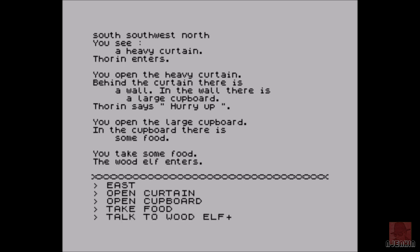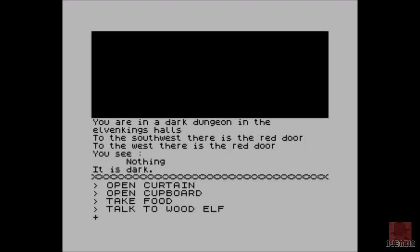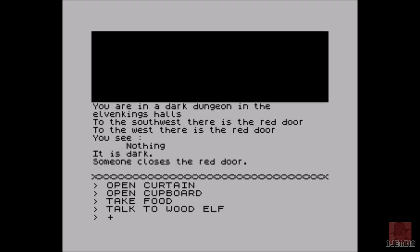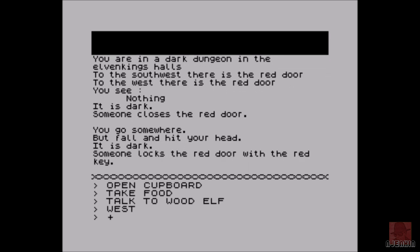A wood elf enters — he's bound to be friendly. Talk to wood elf. Hello. He captures you and puts you in his elven king hall dungeon. Now it's all gone black — it's all gone a bit wrong. To the south west there is a red door, to the west there is a red door. Two red doors — you see nothing, it is dark. Someone closes the red door. I need to get through the red door, I need to get out of the dungeon. Someone locks the red door — I think I've missed my chance to get out here.